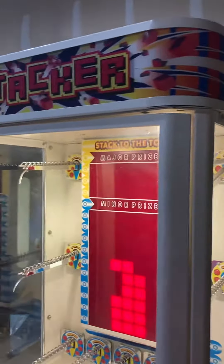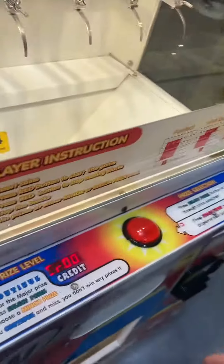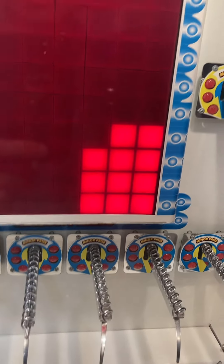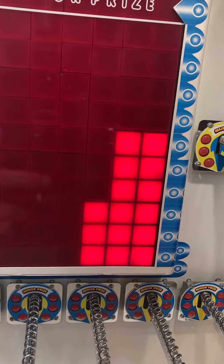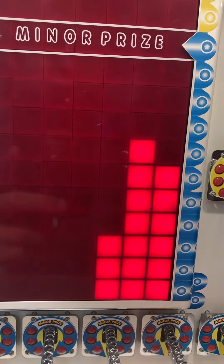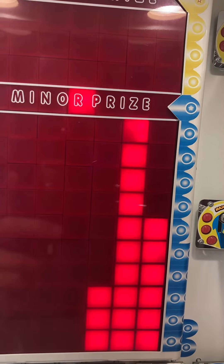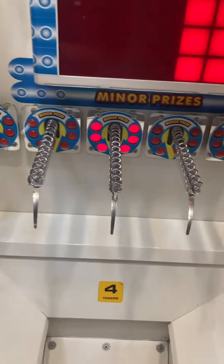Just normal scuffs and scratches from use on the left side back there. There is no sound on this unit. Got one credit on it — start button. Stack the blocks as high as you can to win a minor or major prize. I have practiced, as you can tell, so you can do that. You can select a minor prize; in this case we'll risk it all and continue.